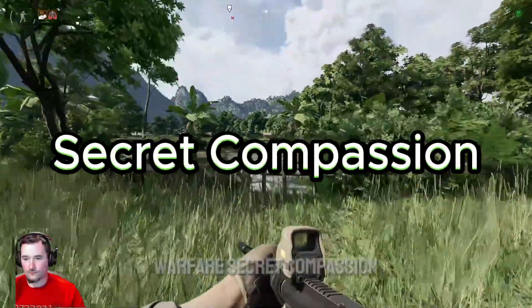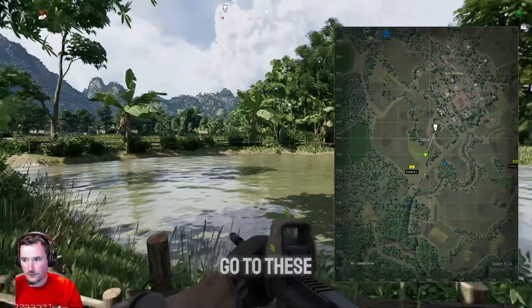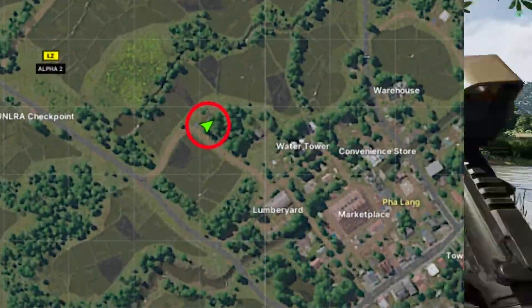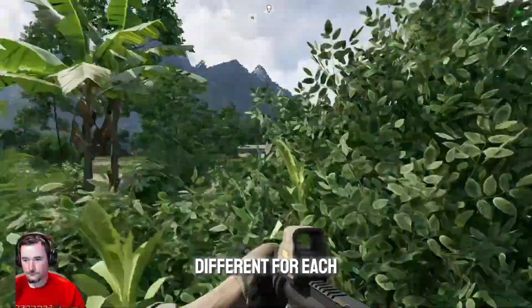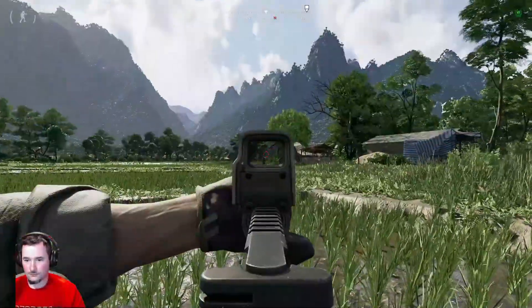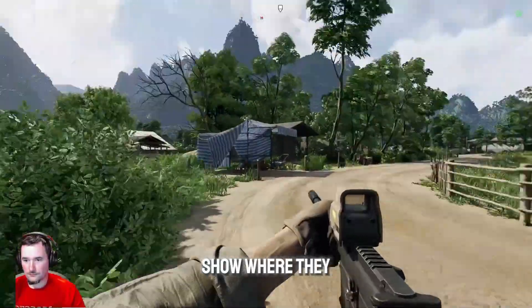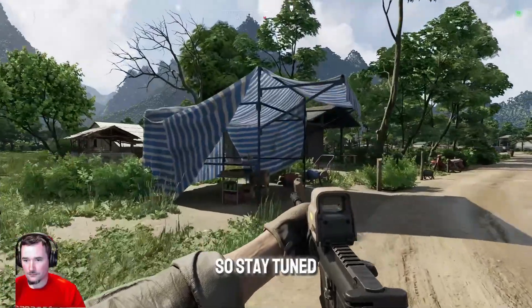Alright, for Greyzan Warfare Secret Compassion, you need to take these three boxes and go to these three locations. It's going to be different for each faction, but it's the same location, just different orientation. I am Crimson, but I will show where they are for each faction at the end of the video, so stay tuned.